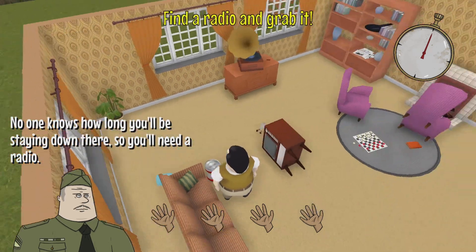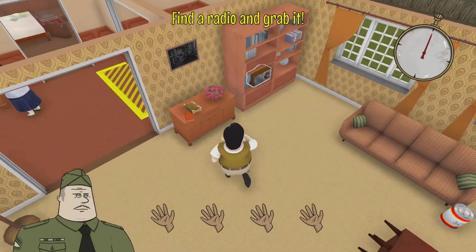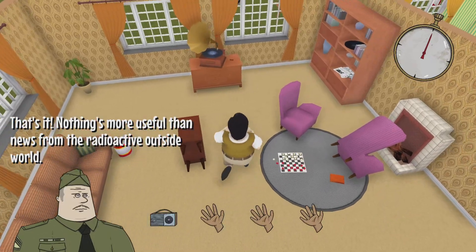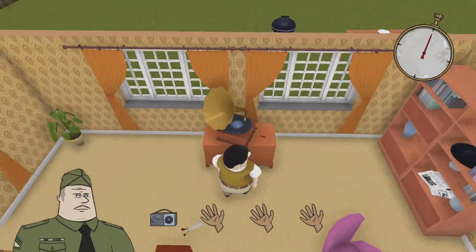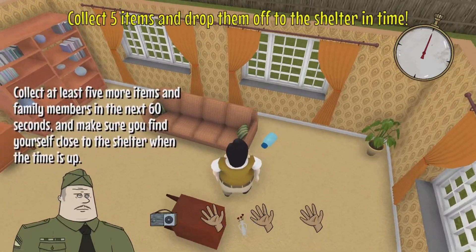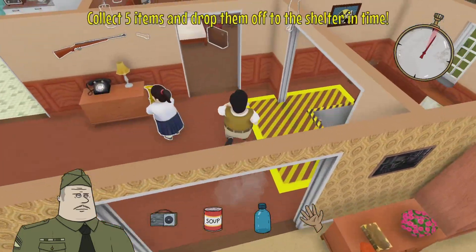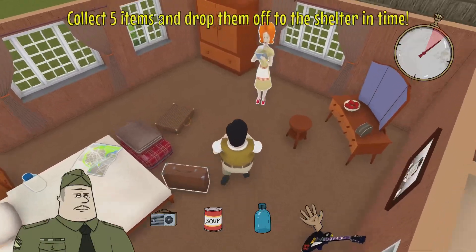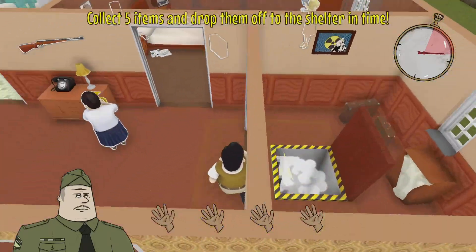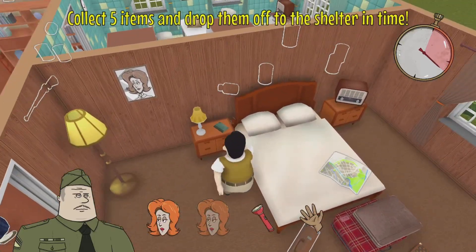No one knows how long we'll be staying down there, so you'll need a radio. Nothing more useful than news from the radioactive outside world. Okay, wow, the controls are dodgy. How much does this take up? Two as well, okay. A flashlight would be good.